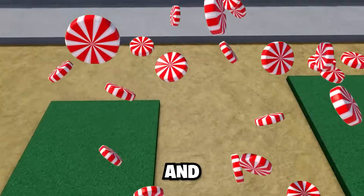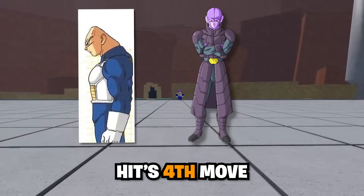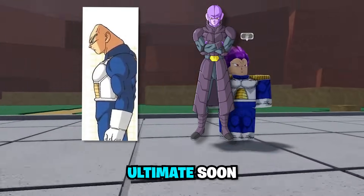Updates are dropping like candy, and Z Battlegrounds has just added Vegeta's second move and Hit's fourth move. That also means we're getting Hit's ultimate soon. Let's go!